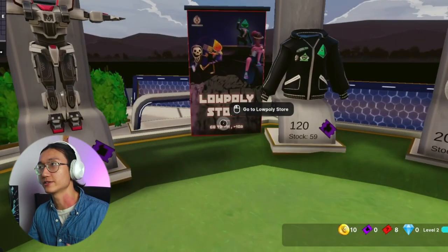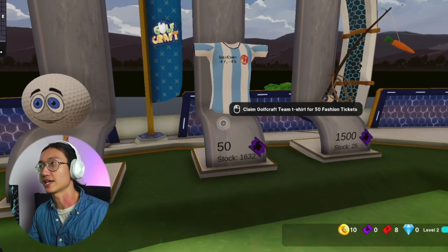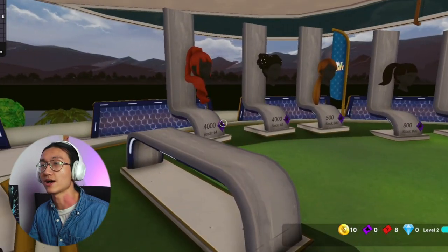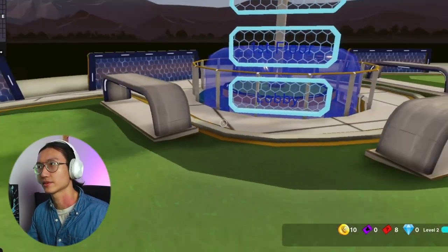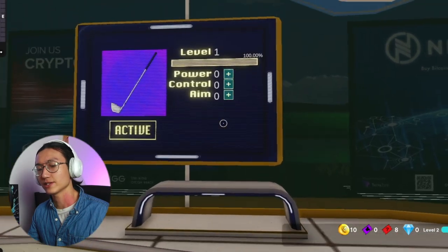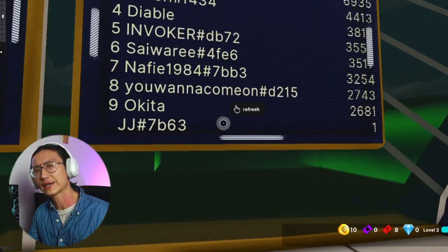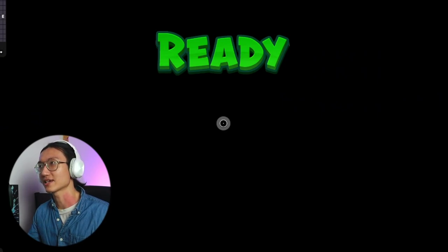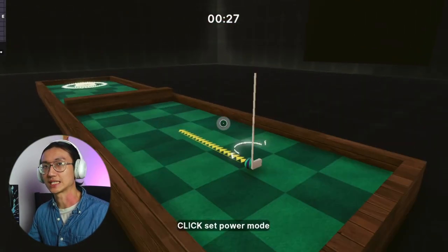After you earn tickets from playing in competitions or tournaments, you can exchange them for NFT wearables in Decentraland and potentially sell them for a good amount. One problem I found with a lot of games in Decentraland is that there are so many currencies — gems, ice, diamonds, surprise tickets, and more. I don't think it is that beginner friendly, to be honest.